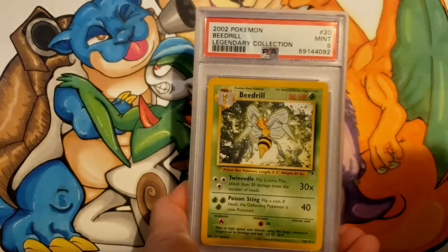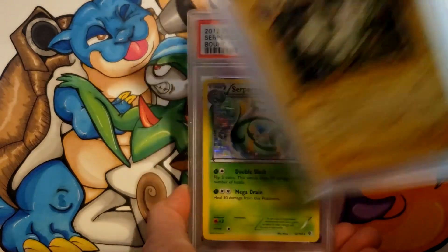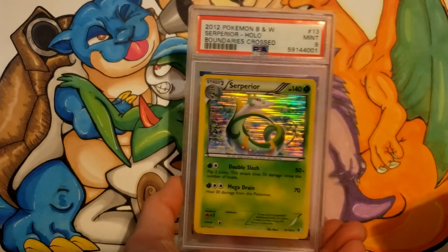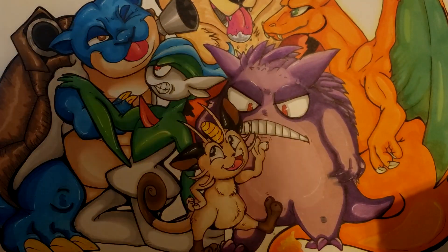Moltres a 9, Beedrill from Legendary Collection 9, Typhlosion from Expedition a 9, Magneton an 8. And a weird way to end the box: Suicune from Boundaries Crossed a 9 — I think that was another set I was breaking up to sell at that point.